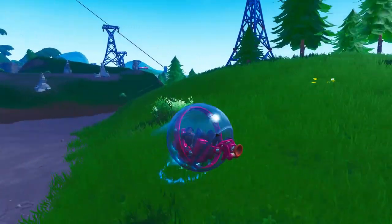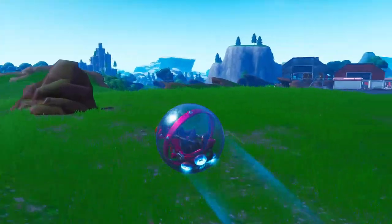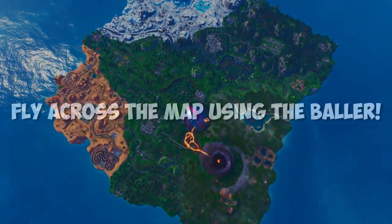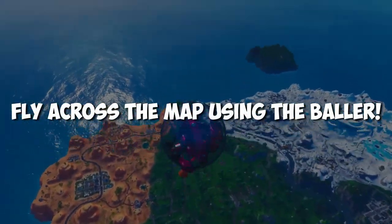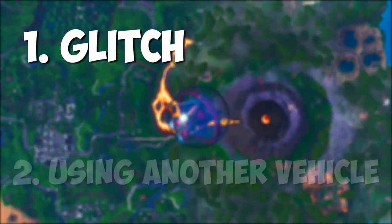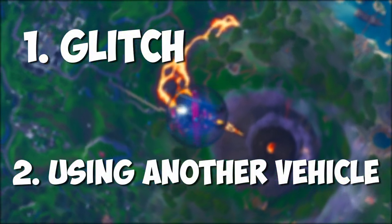What is up guys, it's your boy RedflameThor and welcome back to another pretty crazy video. Today we're back and better than ever, and in today's video we're going to be doing a Fortnite tutorial on how to fly across the map using the new vehicle, the baller. I'm going to be showing you two methods: one being a glitch and one relying on another vehicle, so let's get right into it.